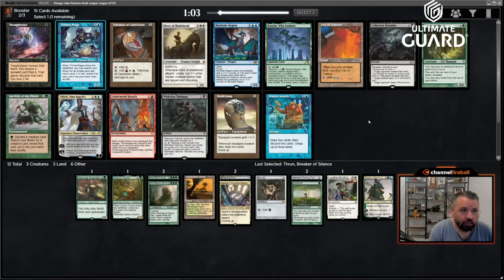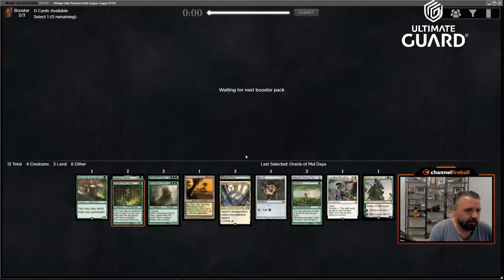There's Breach — didn't take Brain Freeze though, so not this time. Oracle, Moldavian Thought, Teferi, Frantic Search — I guess I'm just taking Oracle here. Oracle plus Fast Bond is great; I have a Mox to accelerate it out, and it works with the land strategy. I don't really mind passing up on Frantic Search — Teferi is nice but a little hard to cast.